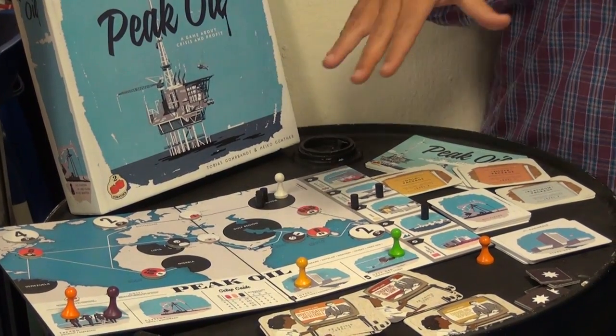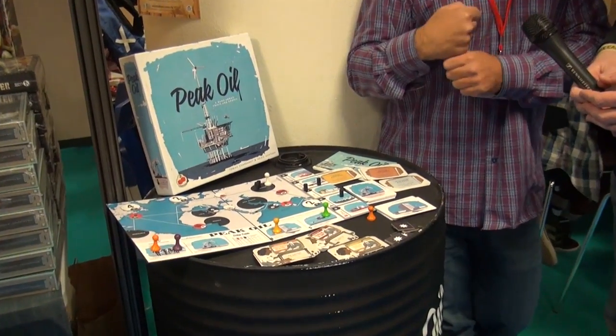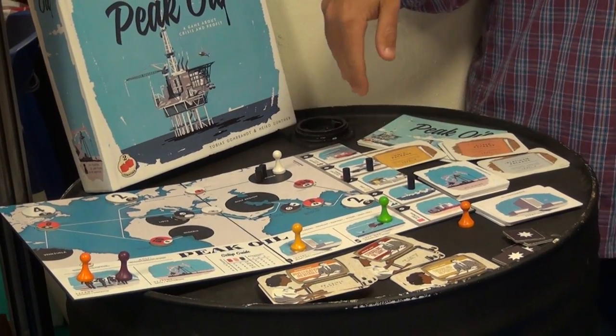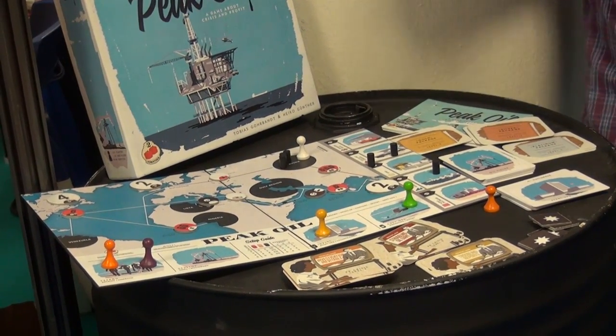The idea is that Peak Oil is arriving. We are all oil companies facing a crisis where the supply of oil is rapidly diminishing. So we want to still make money, which means we have to change our portfolio — get rid of oil and invest in new technologies that will replace oil in the future. You're going to try to squeeze the last drops of oil in the world, make maximum money from them, so that you can invest in new startups that are popping up all around — hydrogen cells, cellulosic ethanol, tidal power, agro-polymers, and all that kind of stuff.